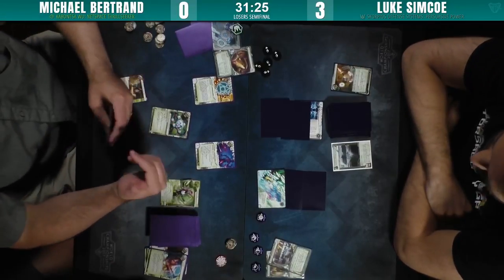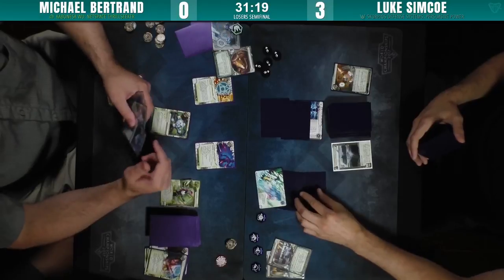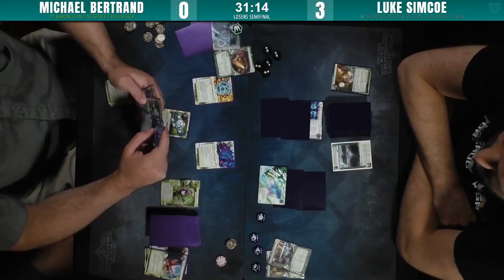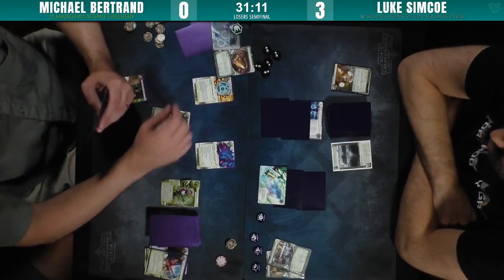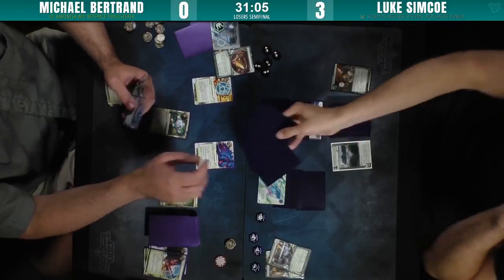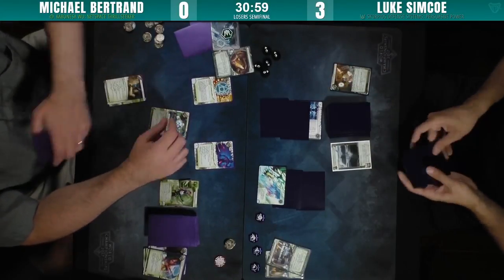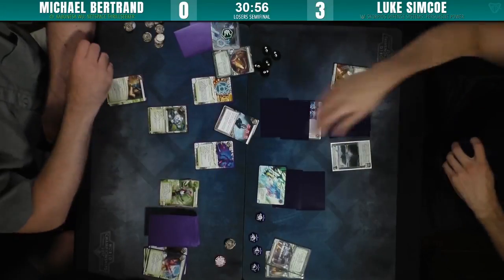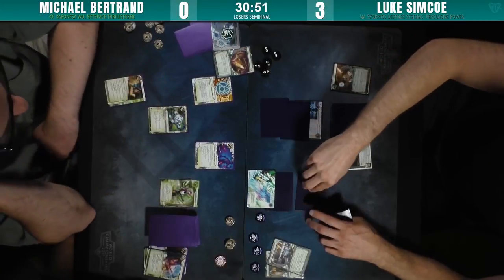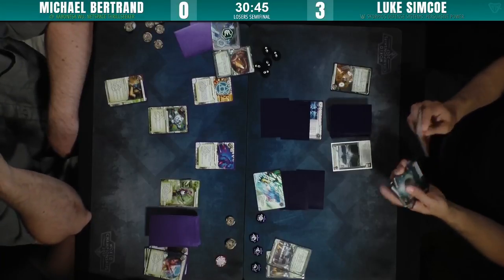He's got no way to break Codegates — this is tough times. He doesn't have an AI breaker like Aumakua or something. He was just relying on single copies of some very good Shaper breakers. He does have LAM though — so he can switch a Codegate into a barrier and just kind of go for it. All is not lost yet, but it's going to be pretty prohibitive and pretty pricey. LAM is once per turn, so if Luke double-stacks Codegates that's not something Michael can really attack. This looks like dire straits.